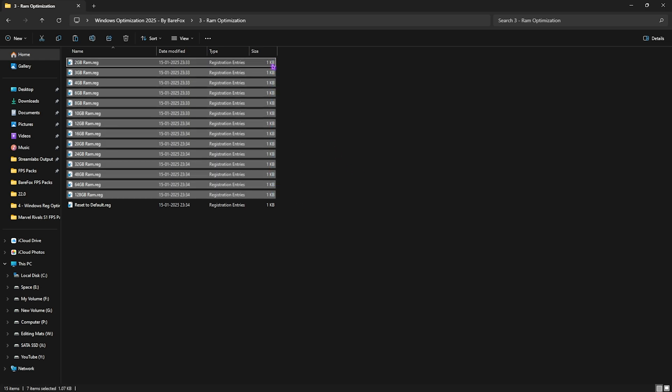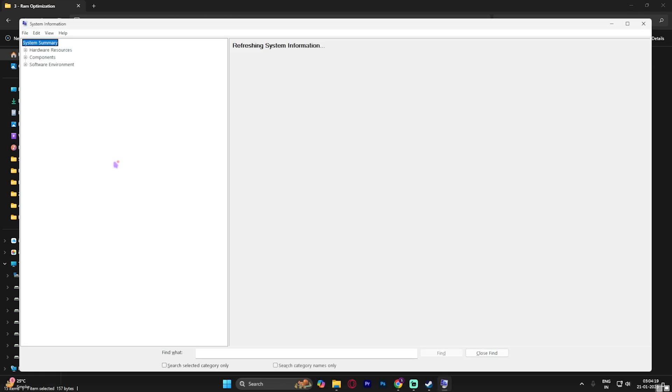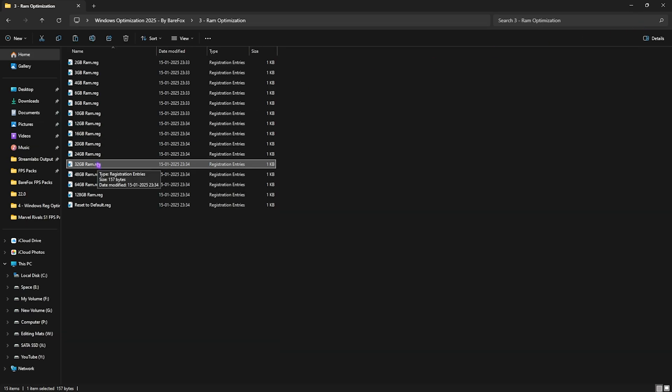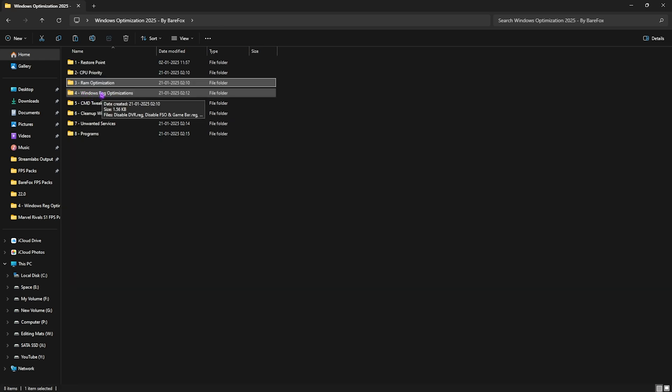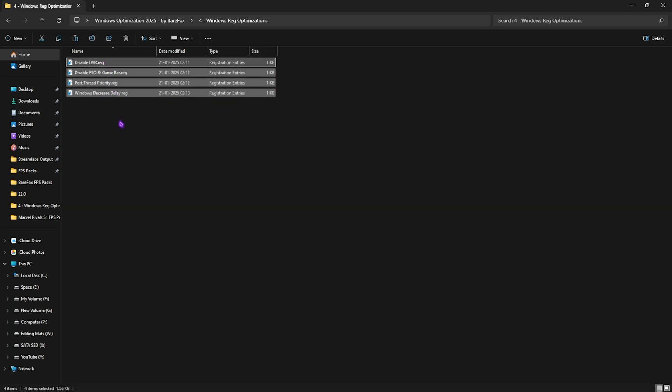The third folder is RAM Optimization, which does the same thing but for your RAM. There are presets for different RAM sizes. To find your RAM amount, search 'System Information' on your PC and check 'Installed Physical Memory.' For example, I have 32 GB, so I apply that registry. Each preset sets the correct DWORD value, and you can reset to default if needed.